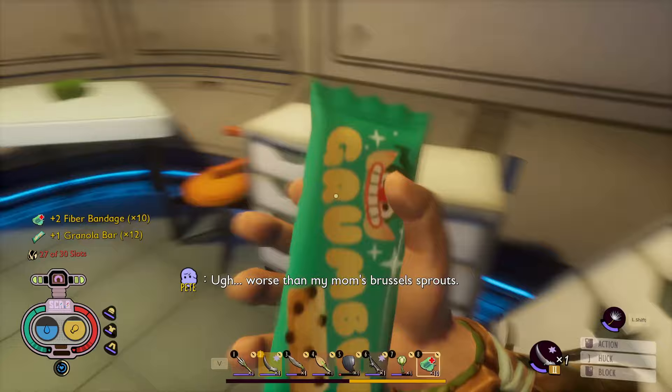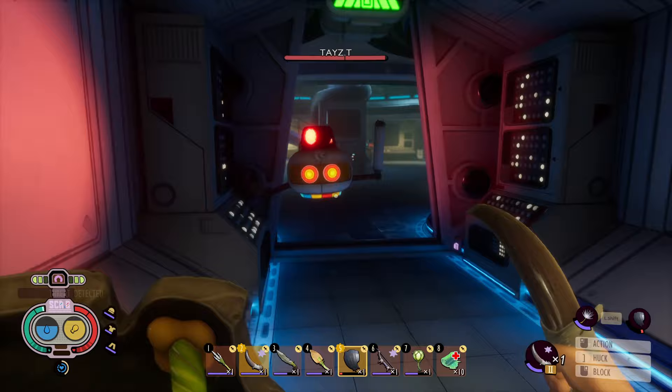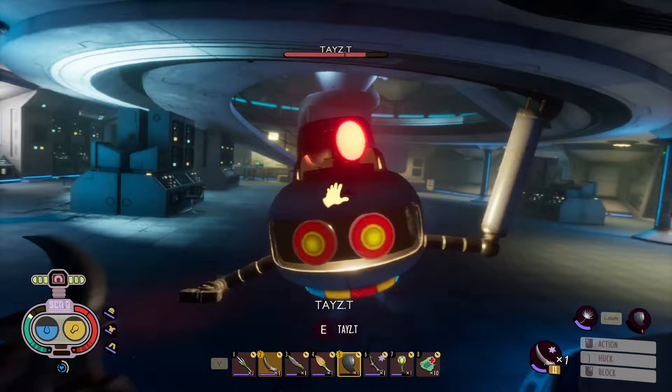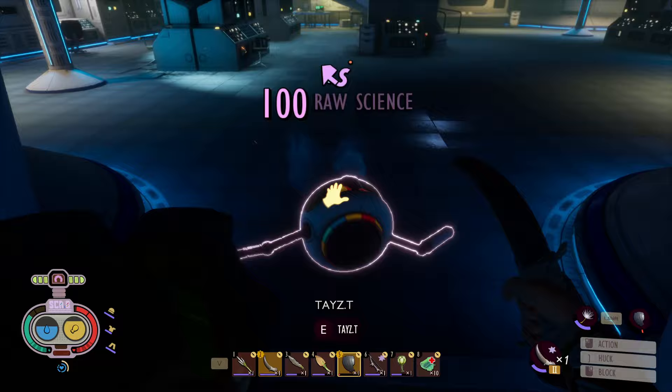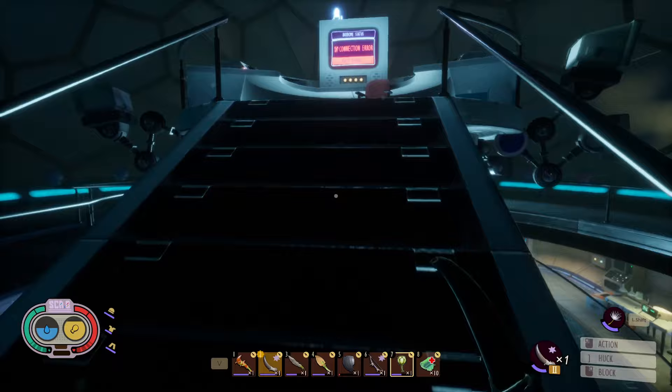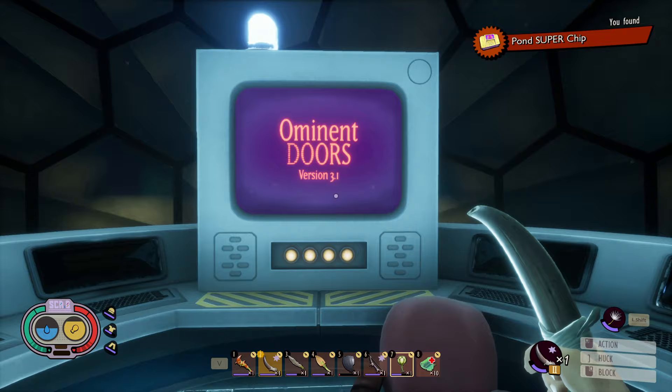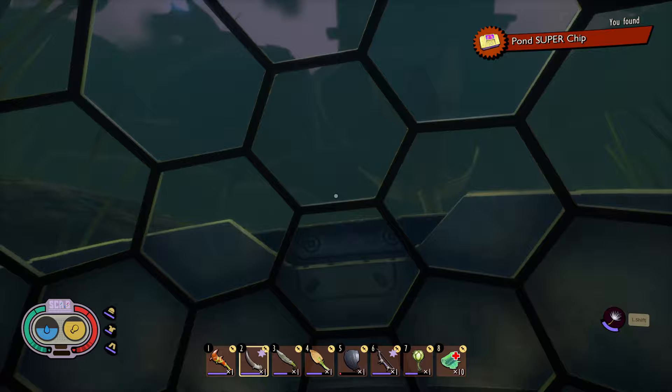If you follow the path through one of the new doors that's unlocked, you'll end up in the biodome area. A couple more robots are waiting for you there. In this room, simply make your way to the second floor, find Burgle's superchip, and open the dome. This completes the pond lab.